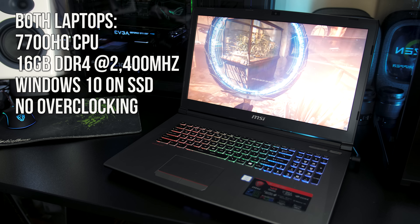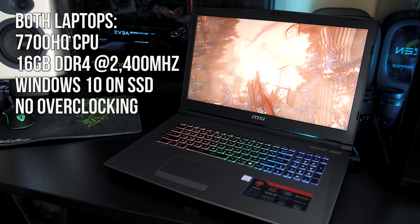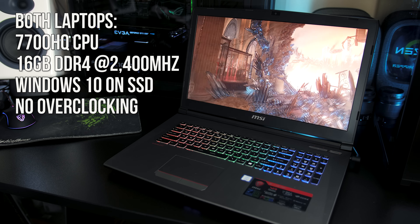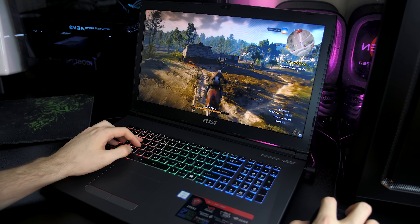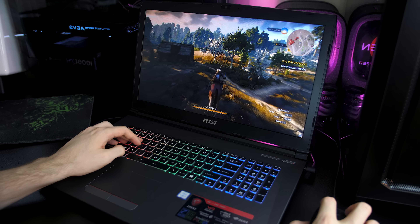Both have an Intel 7700HQ quad-core CPU with 16GB of DDR4 memory and use an SSD for the primary hard drive, running Windows 10 with all available updates applied. No manual overclocking was performed for any of these tests and G-Sync was disabled. The main difference between the two laptops is that one is running an Nvidia GeForce GTX 1050 Ti, while the other is running an Nvidia GeForce GTX 1060 with Max-Q design.